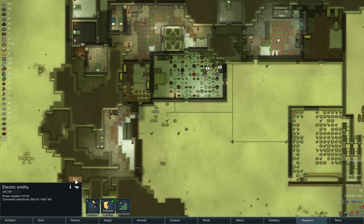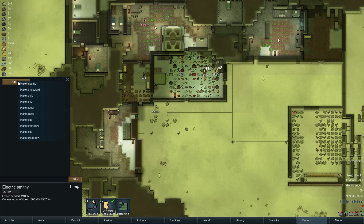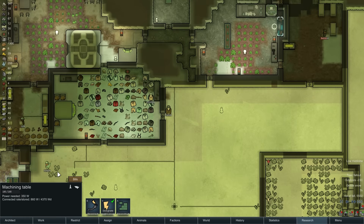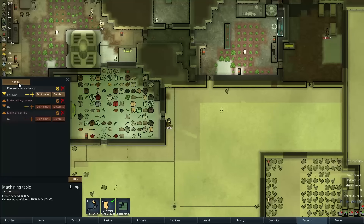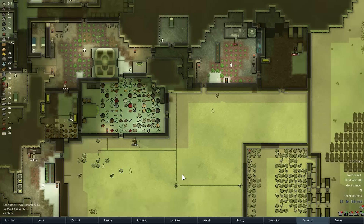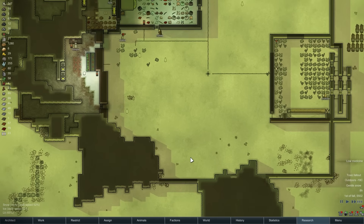Alright, so the electric smithy's done. Add bill. I don't really want to make any of these things. I guess we didn't really need this thing. Let's make a gladius — what the hell. Somebody make me a gladius. Artillery shells, maybe. It might be a good idea to finally make a couple of mortars.